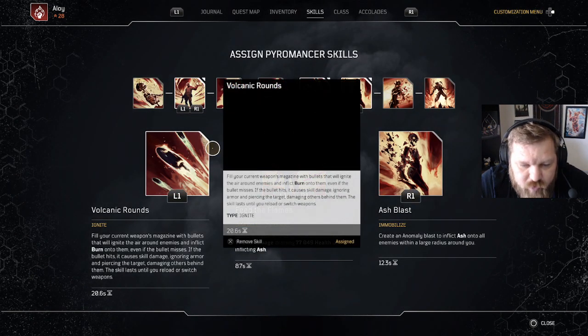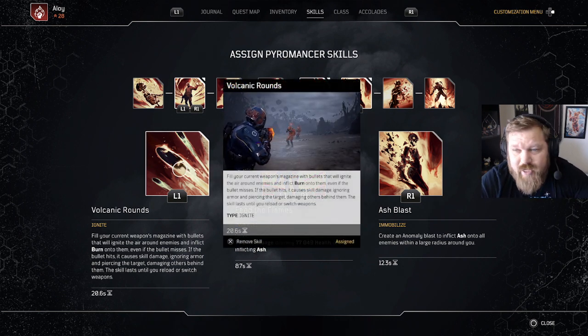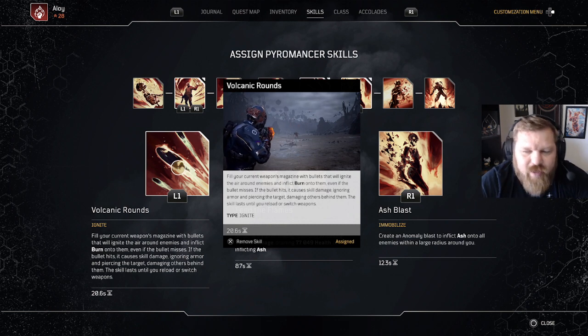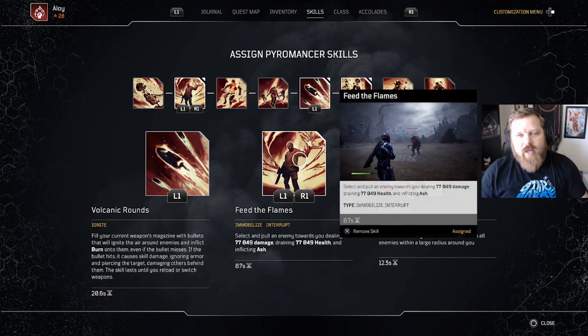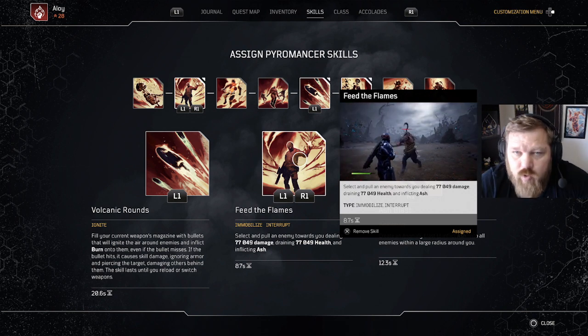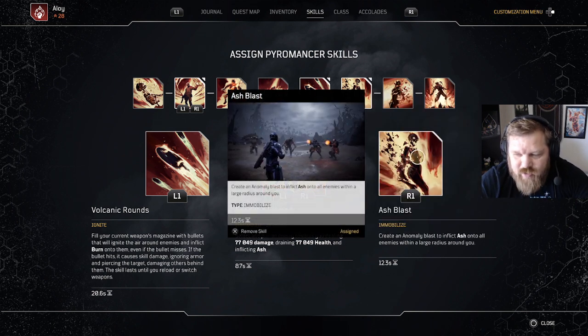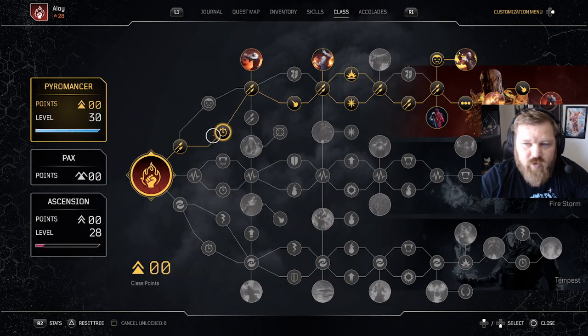Jumping into skills: we're using Volcanic Rounds. This might be swapped out eventually, but I like how it interacts with my guns right now and it's nice for inflicting Burn on various enemies. We've got Feed the Flames, which is key to buffing your melee and also massive for healing yourself within this build. We've also got Ash Blast — I'm doing as much Ash as possible, freezing enemies, and it allows me to double-dip when upgrading skills in the class tree.